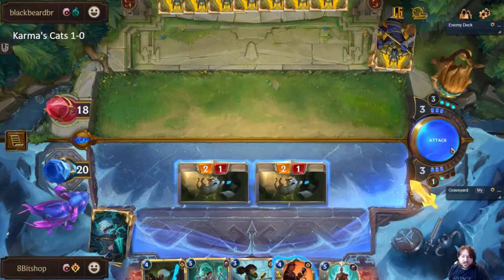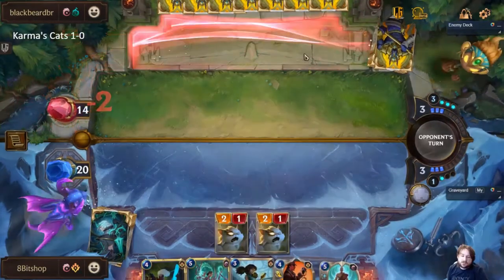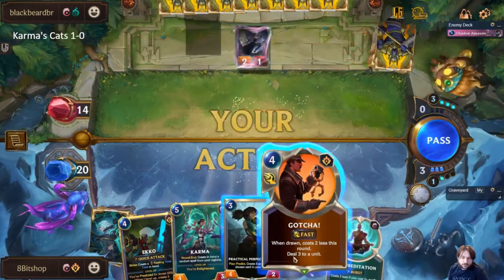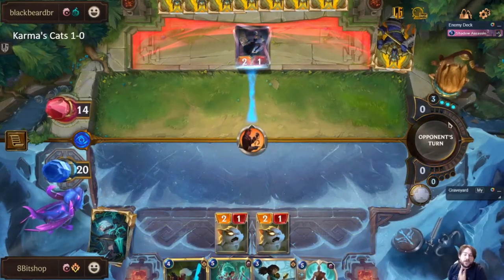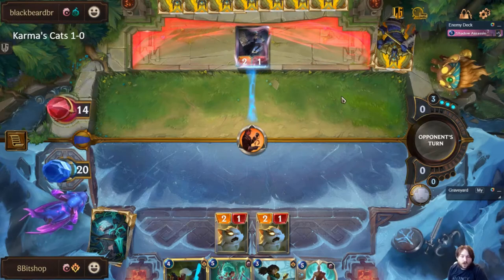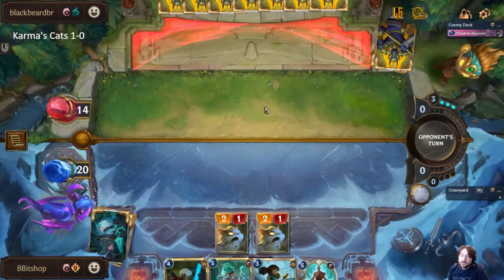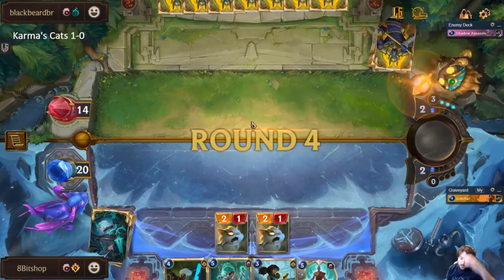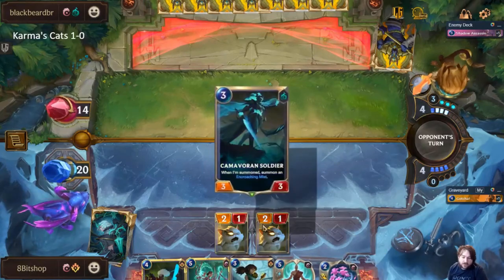We're just going to swing here — I want to have the Gotcha available because three mana tends to be when they start developing. I think I'm pretty happy killing an elusive unit actually. Elusive is notably one of the hardest things for us to deal with; if an elusive deck was randomly more popular on the ladder it would be very difficult for our deck to answer without shuffling in a bunch of extra removal.